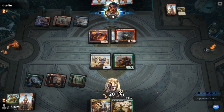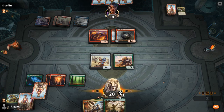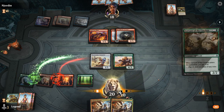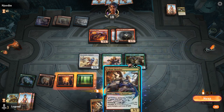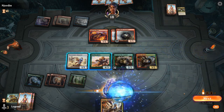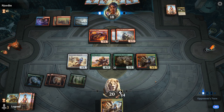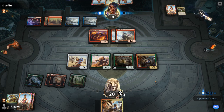Opponent taps out, so they'd be at the mercy of a top-decked pump spell. Sadly we did not find one — an Authorized Pummeler could have easily won the game. I might have to keep the Hydra on defense to discourage Arcanist attacking. A card I'd really like to draw is Blossoming Defense to protect Electrostatic Pummeler. Opponent knows we didn't have the pump spell to go for lethal, so they might ignore Pummeler now, but they're keeping up 5 mana.